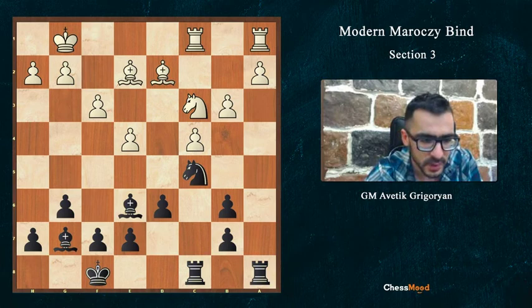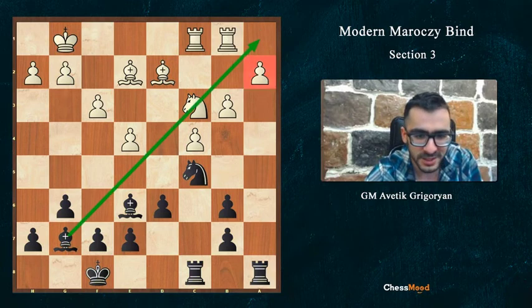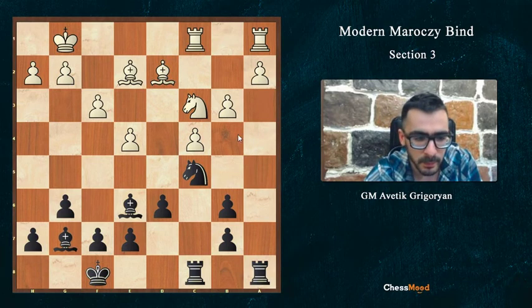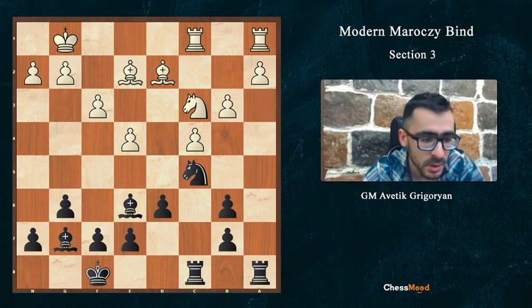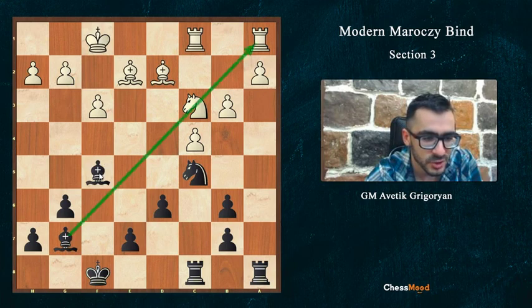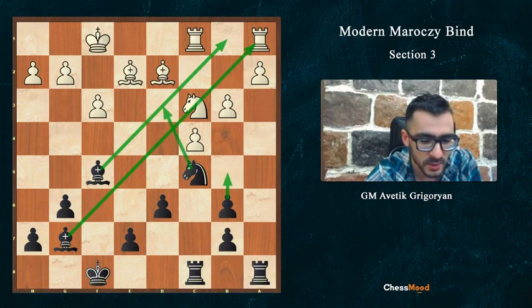Here we have an even more dangerous move: Nc5. Nc5 and white has no normal move. If Rab1, avoiding the unpleasant pin, who will protect the a2 pawn? We just take Bc3 and next move Ra2. If white plays a4, the b3 pawn is hanging - no move. And if white plays Kf1, bringing the king to the center, we play f5. Next move we want fe4; after fe4 we take Bc3, Ne4, winning the pawn. If white takes ef5, we recapture Bf5, and our two bishops are just crushing everything.